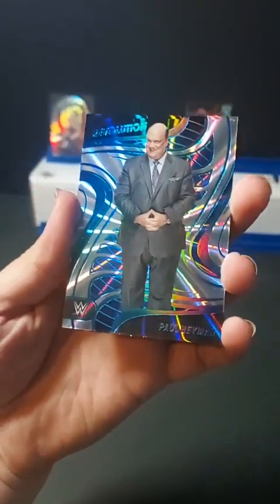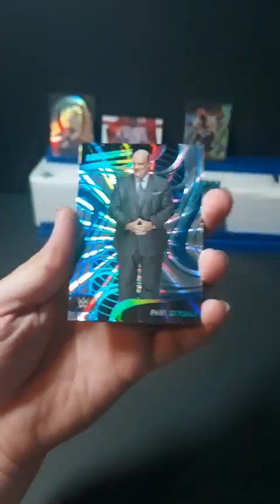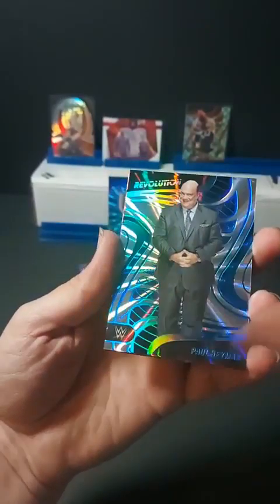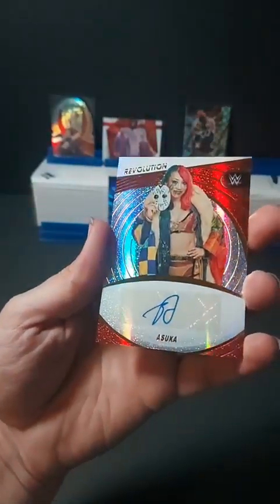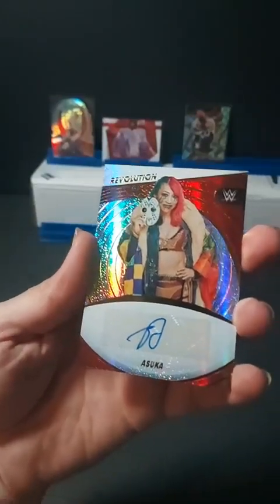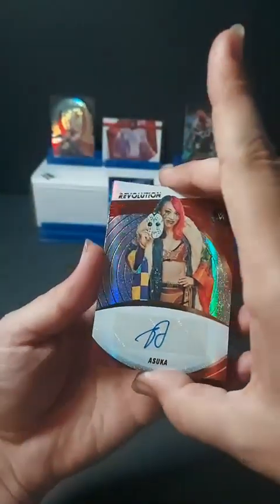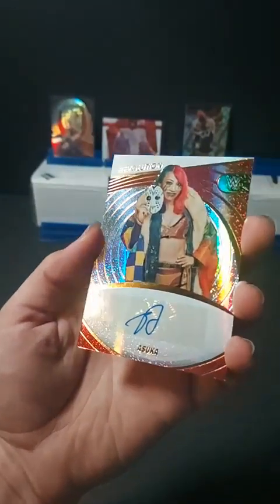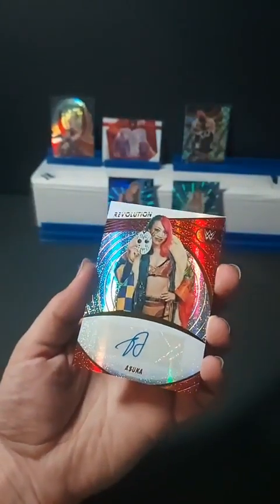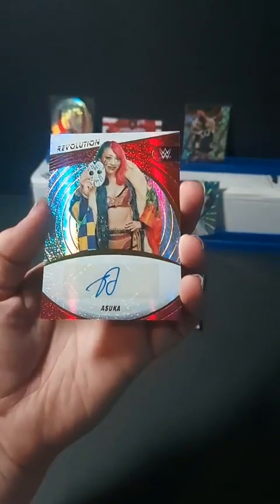What do we do here at Prophecy Box Breaks? We pull beautiful, beautiful treasures. Not only do we have this awesome Stargazing Mankind and this beautiful blue vortex Paul Heyman, but we have this absolutely beautiful Asuka autograph! Oh man, I love pulling autographs when there's no guarantee. We have done this time and time again over the course of the last year — that is the second time I've pulled an Asuka autograph this year. Some guy named John was awarded the A today.